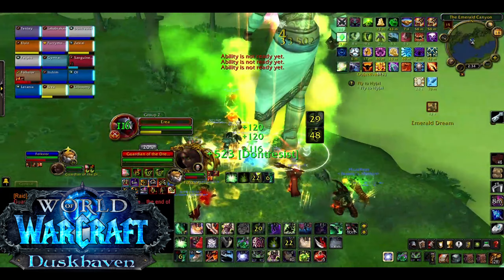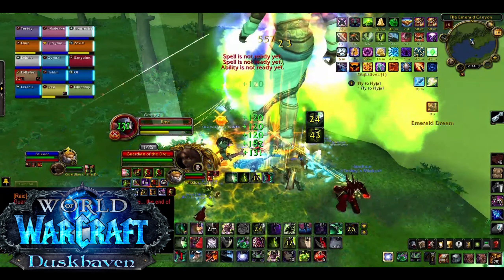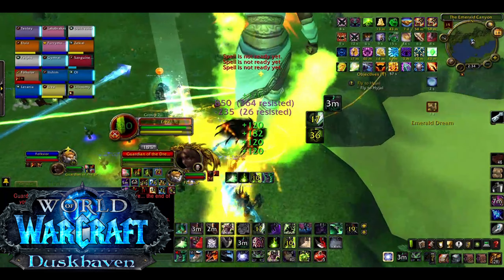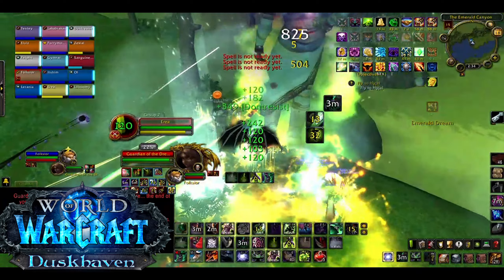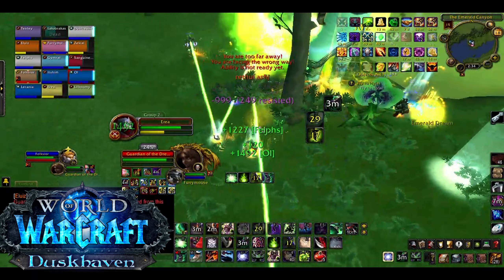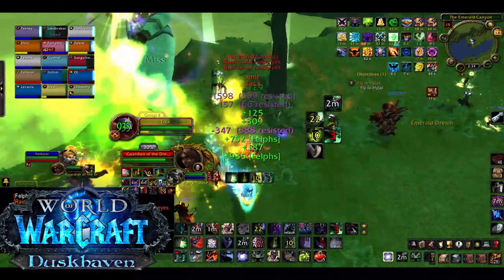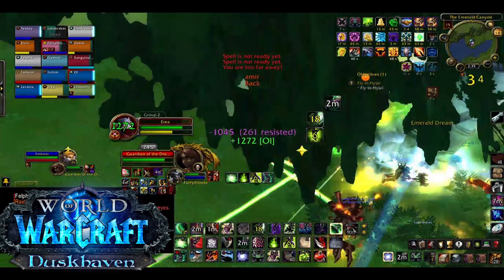The final boss, and definitely the hardest, is Guardian of the Dream — a large watcher-esque lady who can be pulled from across the lake, providing an easier path to kite her. And she will definitely need to be kited around. She'll breathe felfire, put fire patches on the ground, and drop static flowers which start to do AoE hellfires. Turning on fire resistance aura would be a great idea. She'll also randomly jump to players, stunning them and doing some damage. Your tank will be taking plenty of damage too, due to strong bleeds and dots, and will need to keep dragging her around.